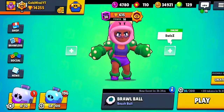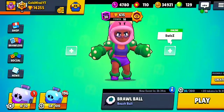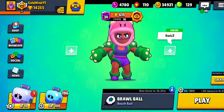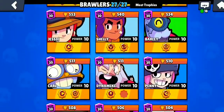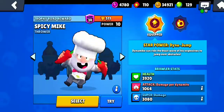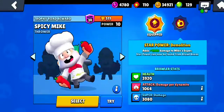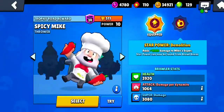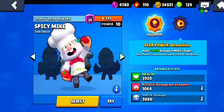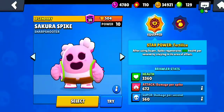Hey guys, it is time for us to finally unlock the new star powers that just came out. First is Dynamite with his Demolition - it only adds a thousand more damage to his super, so if his super does 3080, his second star power is gonna make it do 4080. It's alright, it helps out.